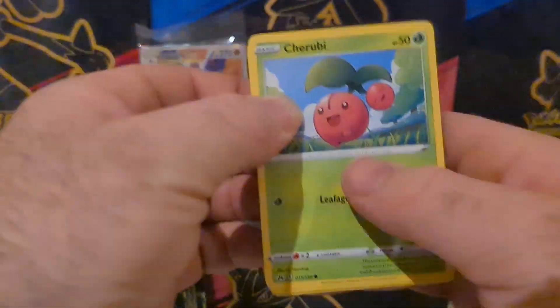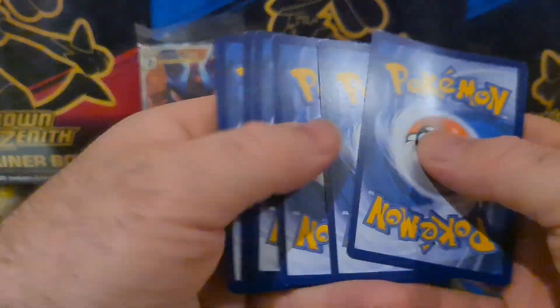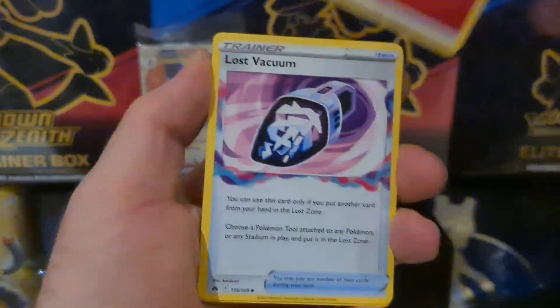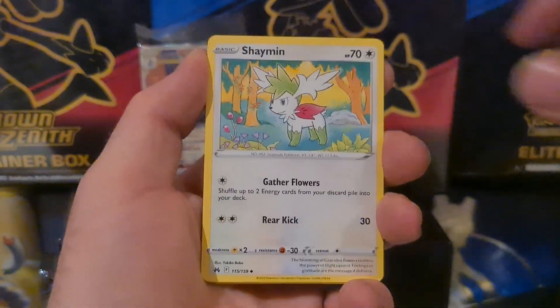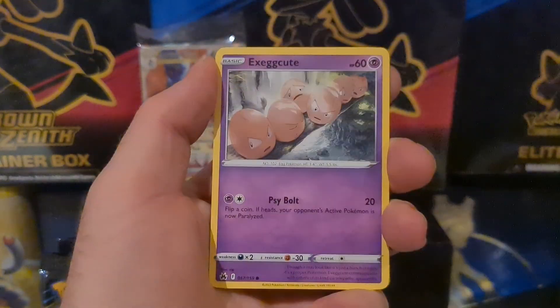My favorite for this set is definitely the gold Giratina. Apparently it's either the gold Giratina or the gold Palkia that is extremely hard to pull. Pull rates tend to change between everywhere you look, but that's what I've seen the majority say.